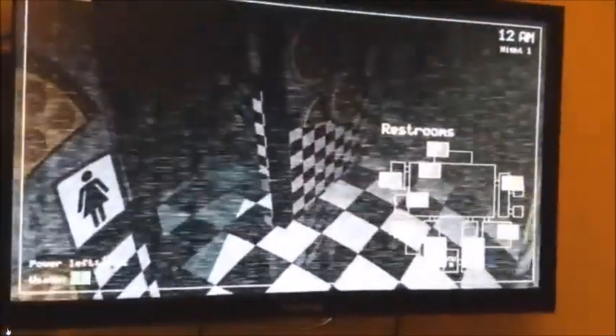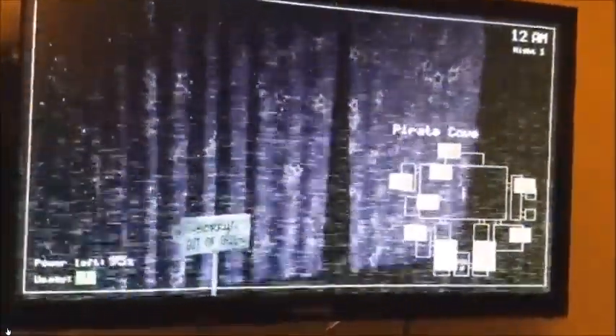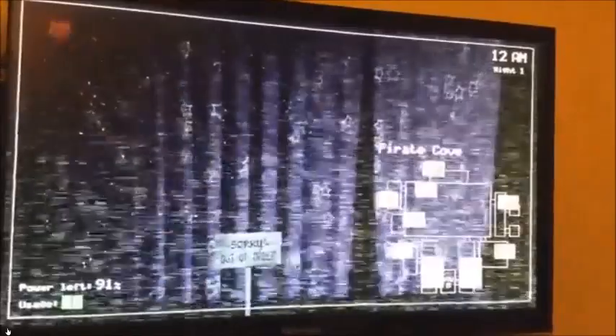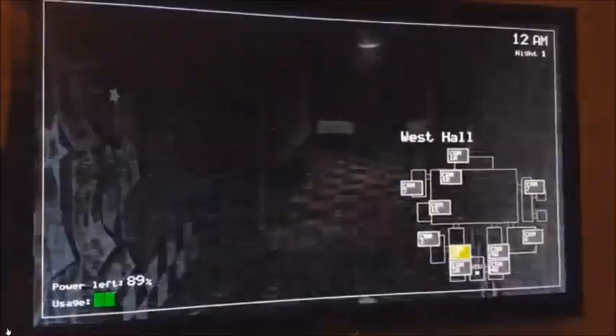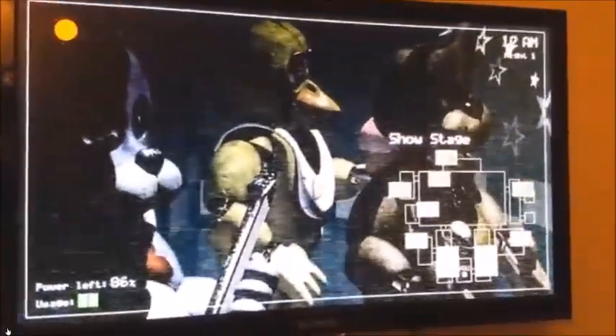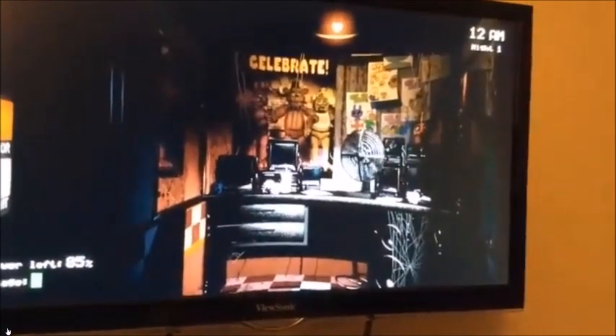And then here are the cameras. Flipping through all of them we can see the entire area, such as Pirate's Cove, Supply Closet, and all the other cameras. You can see just how easy it is to switch between all the cameras using either the triggers or the analog stick. I don't know which one it is on Xbox. I don't know if it's going to be the same controls as Switch, but I'm sure it's going to be close. And then we can hear Freddy's little jingle playing.